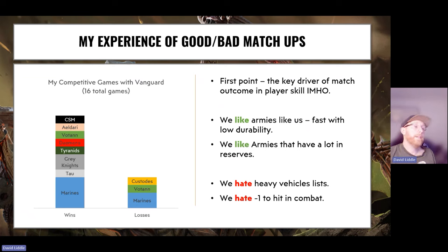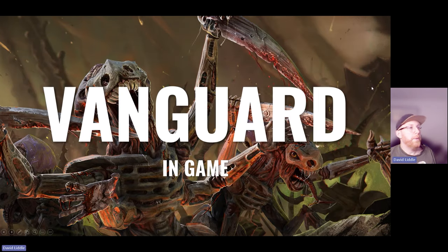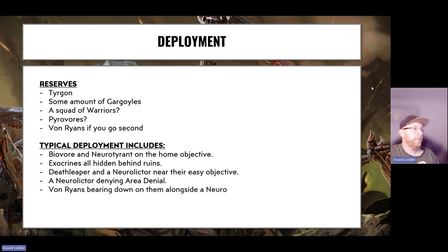In deployment — the Tyrgon goes in reserve. Some amount of Gargoyles go in reserve, maybe two squads; keep one on the board if you're against someone super aggressive like World Eaters. Failing that, I put them all in reserve because the Fire and Fade ability is so good. Turn three I'll bring one back, put it behind a building on my home objective, then turn five jump them out to either move-block my opponent getting max primary or get it myself.